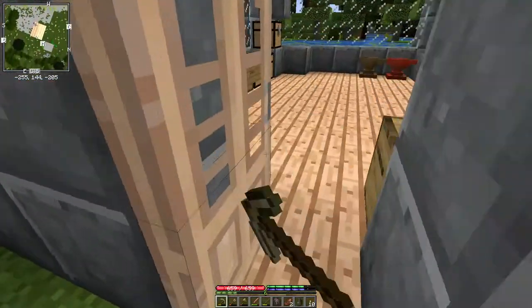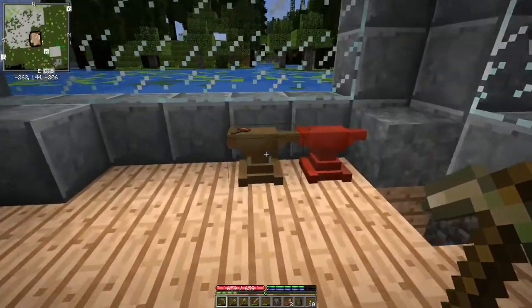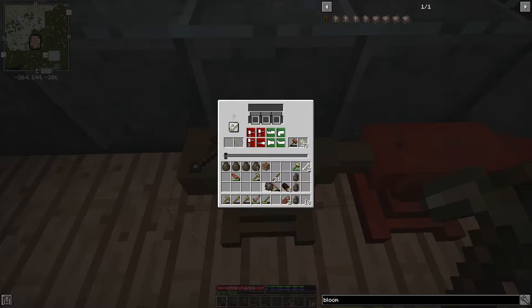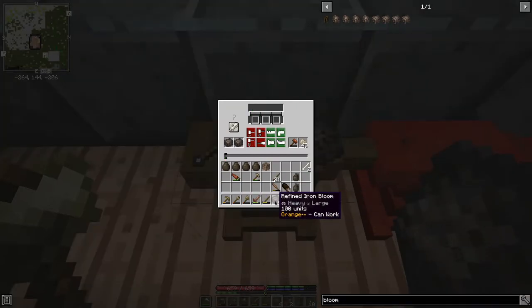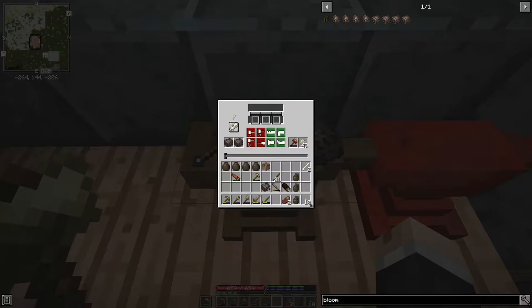All right, so the first thing we need to do is bring it in here to our anvil. Refined bloom - sorry, I have to hit it three times. There we go. Now I've got a refined bloom and I think we have to split it next. So we have to punch it last. There we go, and that splits it up into 100-unit chunks as you can see.